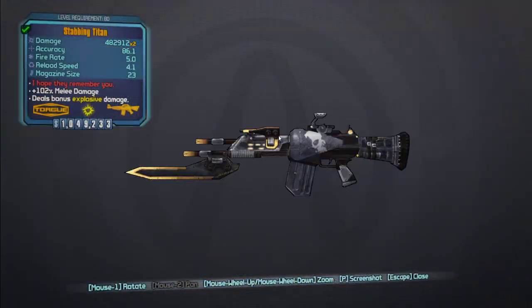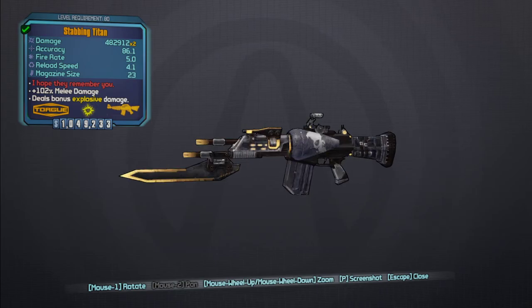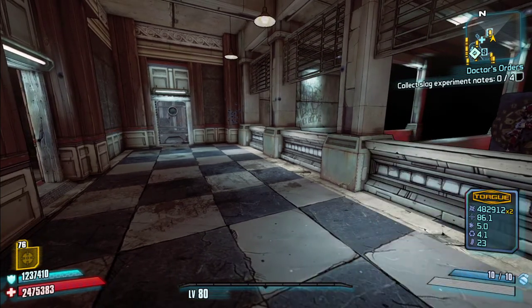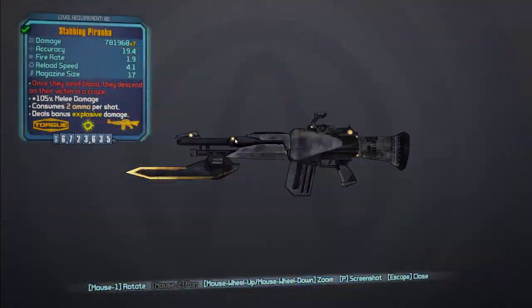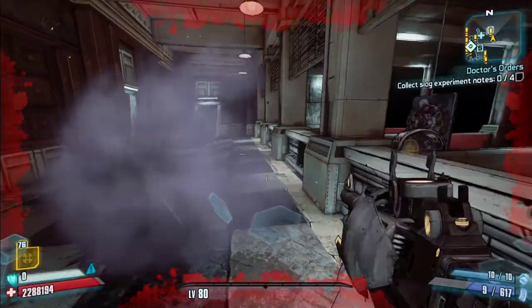Next is the Titan. It can spawn with several different barrels — right now it's times-two with a Flakker barrel, but it can be times-one with slightly different stats. It has very high base damage. My shield capacity is at 1.2 million normally, but when I switch to the Titan it goes to 1.47 million — about a 25% increase to your shield capacity while holding this weapon. Next is the Piranha — very high damage, very high pellet count, low accuracy, and slow reload. It costs two ammo per shot and fires rockets, which do self-damage so be careful.